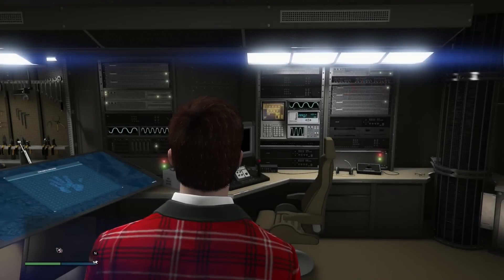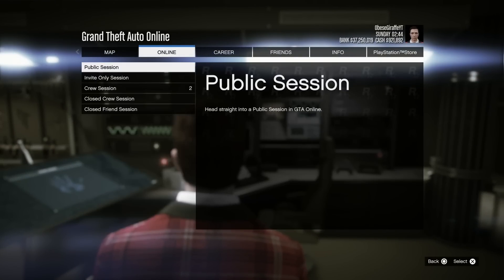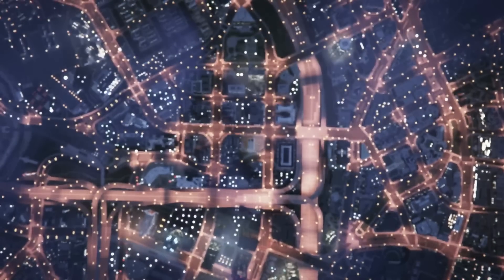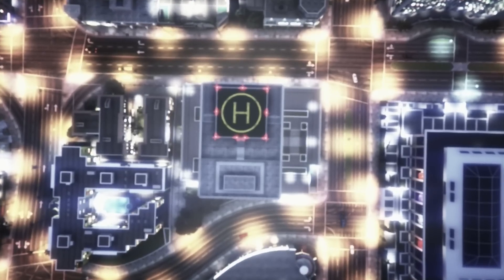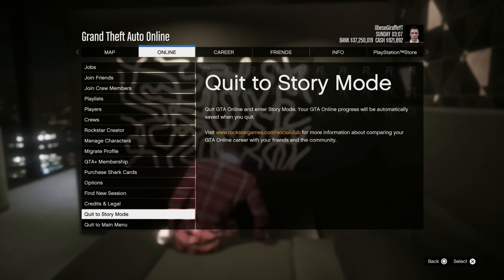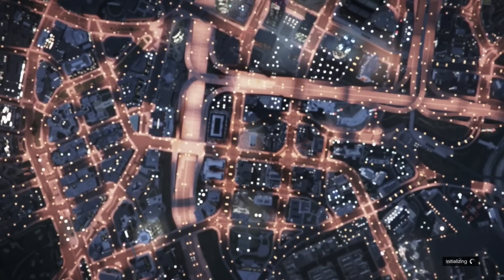Then that's it, mission passed, and I got $66,000 for completing this mission in about 5 minutes. Now usually there would be a 5-minute cooldown before you can do another security contract, but we can very simply skip the cooldown and do another contract straight away. Just go to a public session, then back to another invite-only session, and now you should be able to do another one.